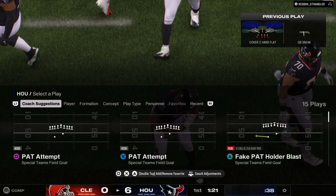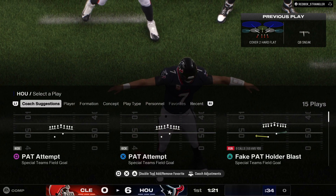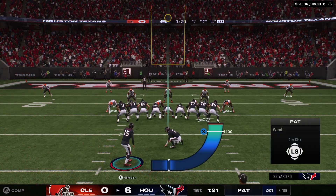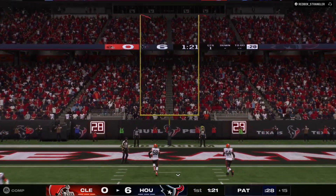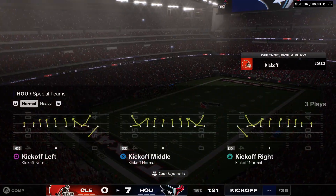This is something right out of the Philadelphia playbook — they were successful running this with Jalen Hurts. But this is a copycat league, so if it works for them, everyone thinks it'll probably work for us, and here it does. Fairbairn good with the extra point and that makes the score seven to nothing.